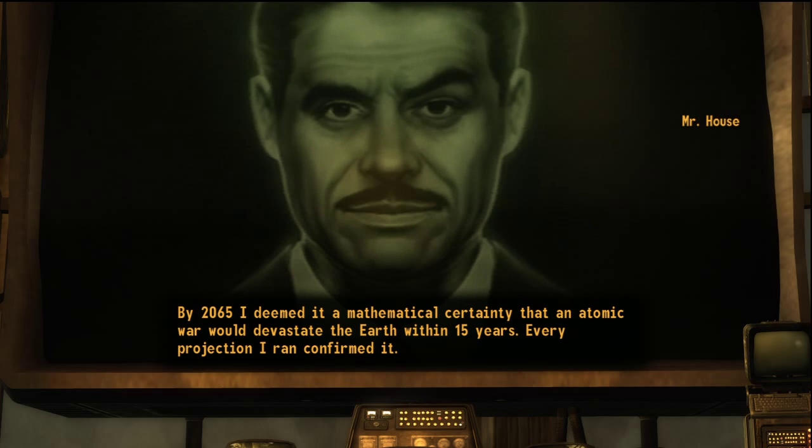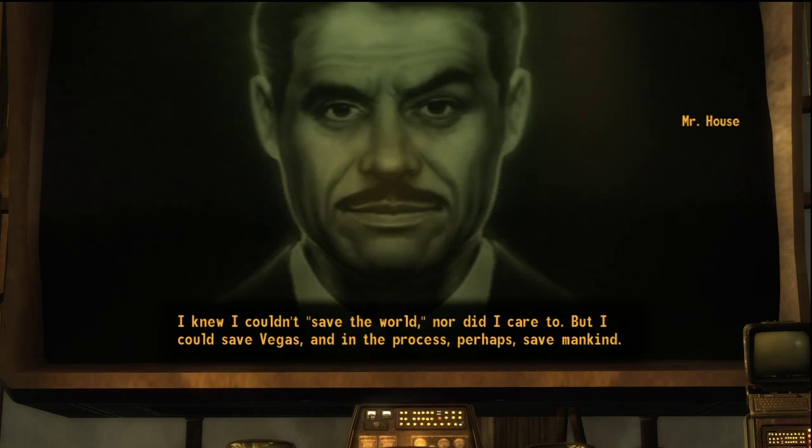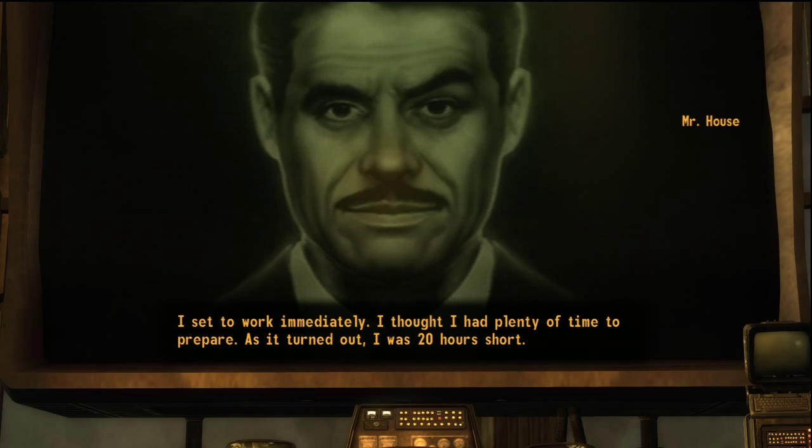By 2065, I deemed it a mathematical certainty that an atomic war would devastate the Earth within 15 years. Every projection I ran confirmed it. I knew I couldn't save the world — nor did I care to — but I could save Vegas. I set to work immediately. I thought I had plenty of time to prepare. As it turned out, I was 20 hours short.